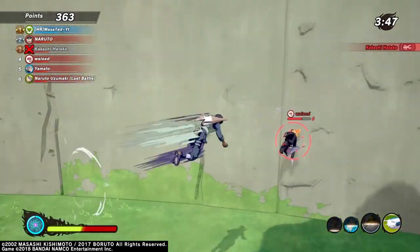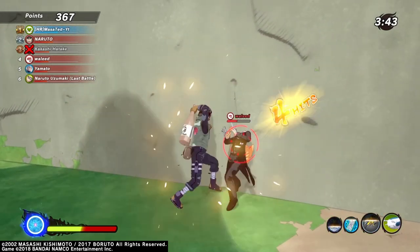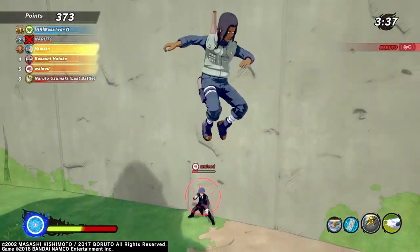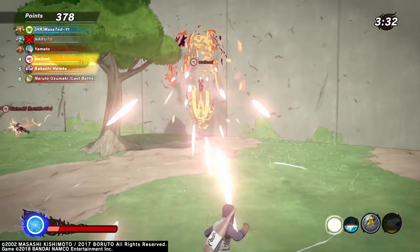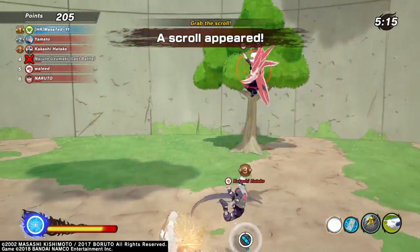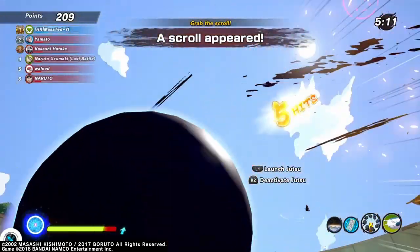Our secondary ninjutsu is going to be the Summoning Slug — the best summon in the game primarily on its own. Be careful because you can't summon it on walls. Lady Katsuya — Stacy, as I call mine — will allow you to tank ultimate techniques and pull off some crazy things, especially when paired with long-distance healing.